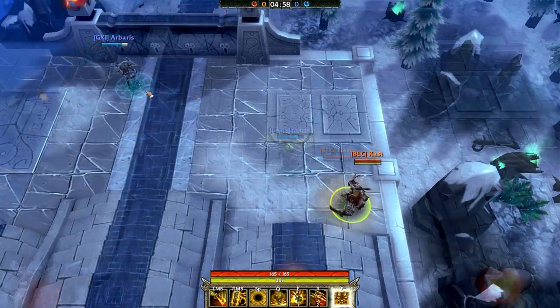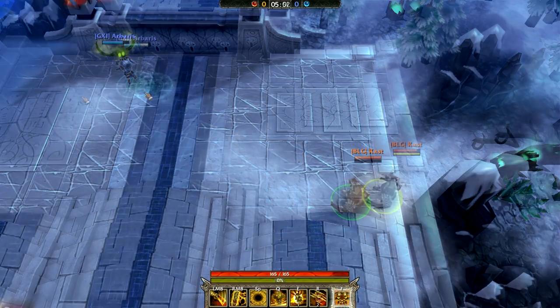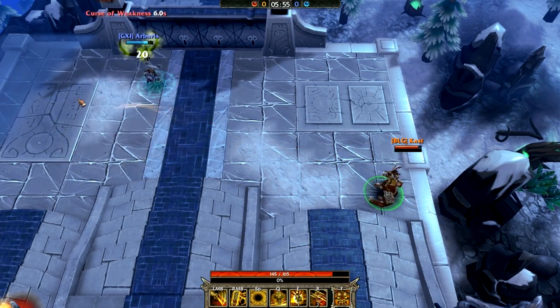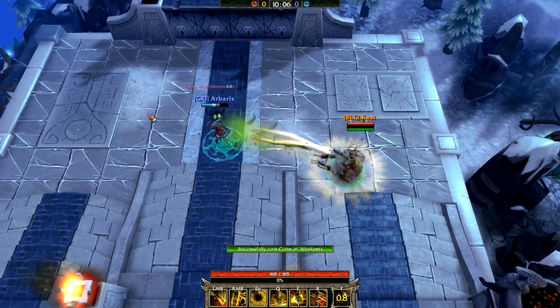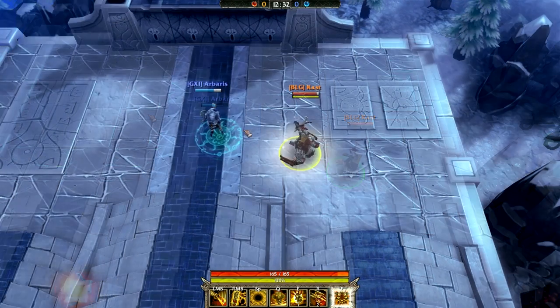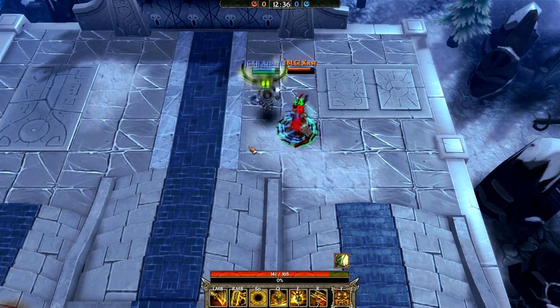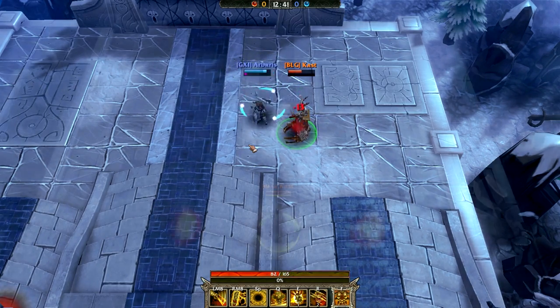For Grimrog's last ability, we have the Curse of Weakness — a projectile that deals more damage up close. At close range it does 20 damage, but at far range it can get up to 40 total damage on a direct hit. Even on a whiff, the large radius still deals 20 damage to opponents. The debuff lasts six seconds, so for maximum effectiveness, use your heal on the last second of it.